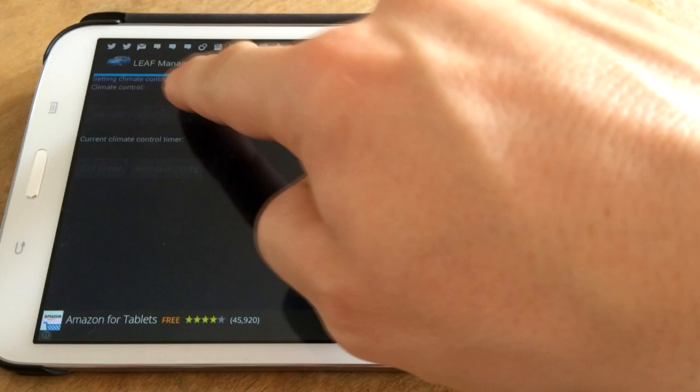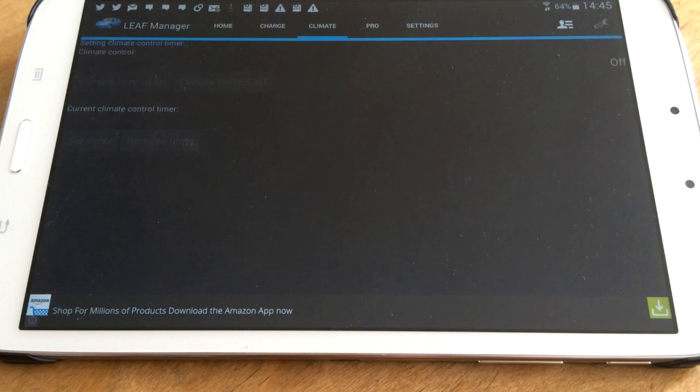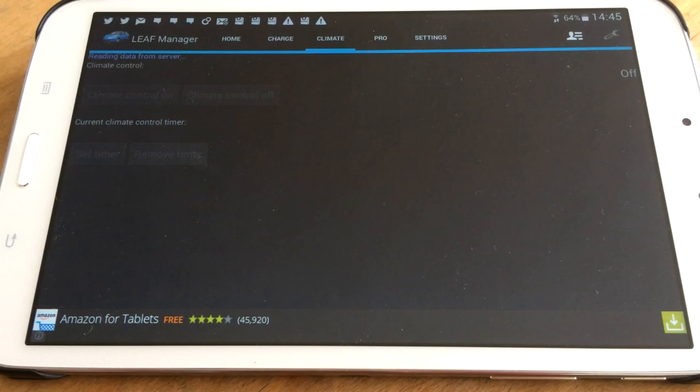And then it goes off and sets it. Setting climate control timer. Let's see up here. Reading data from server. It popped up on the right - today at 10 past three. It's set, so we'll see what happens in regard to that.